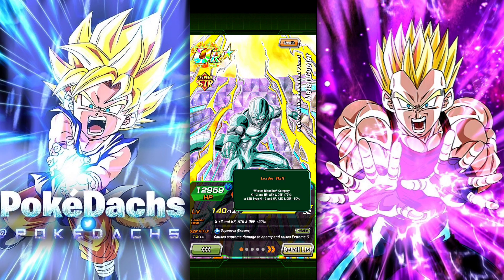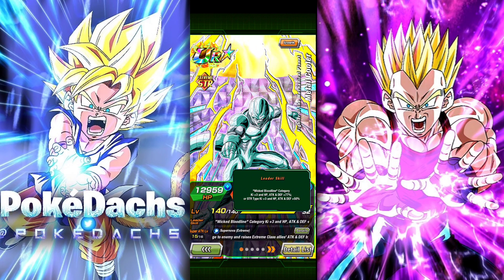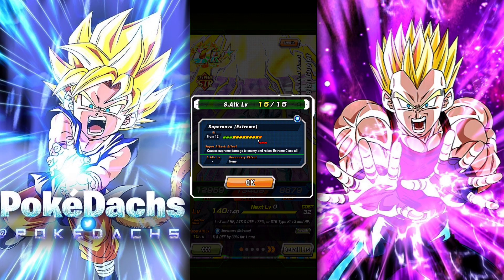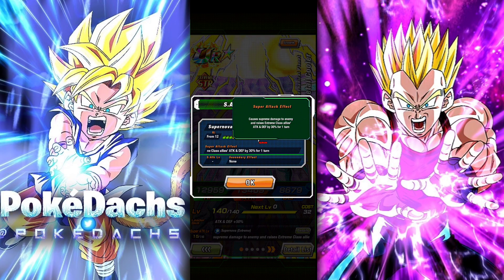He is fully EZA'd. His leader skill is Wicked Bloodline category, Ki +3, HP ATK and DEF +77%, or STR type, Ki +3, HP ATK and DEF +50%. His super attack is a Supernova — causes supreme damage to the enemy and raises extreme class allies' ATK and DEF by 30% for one turn.